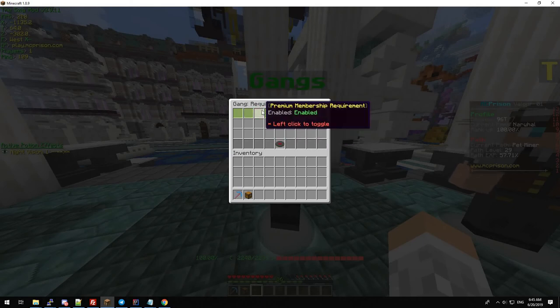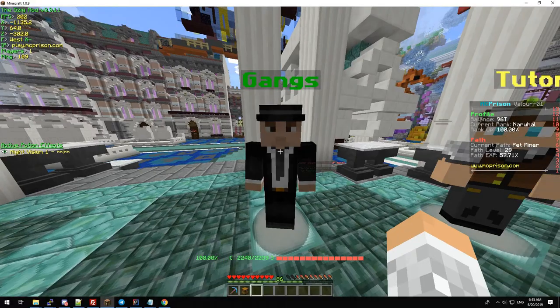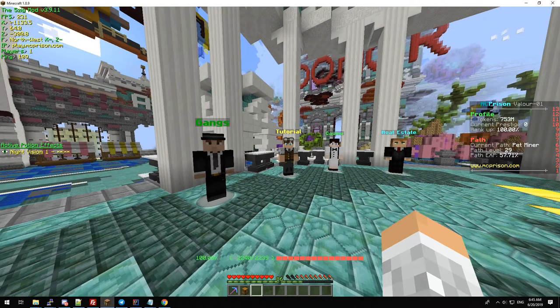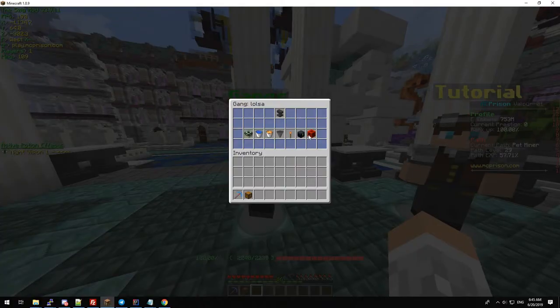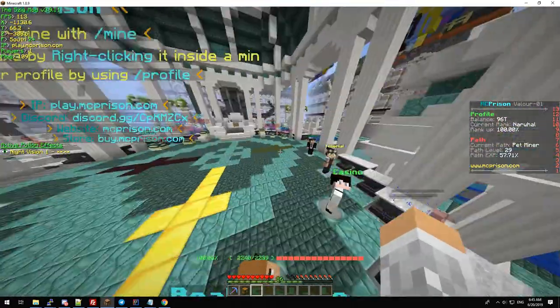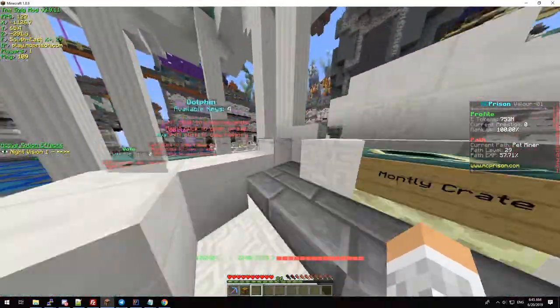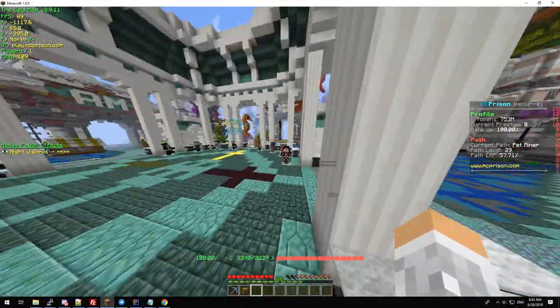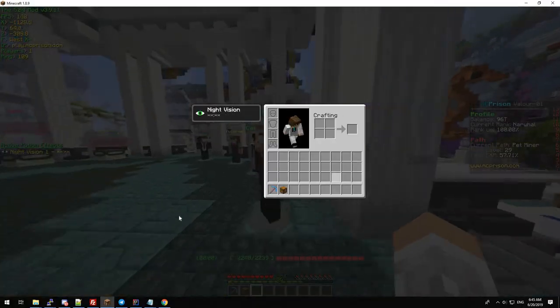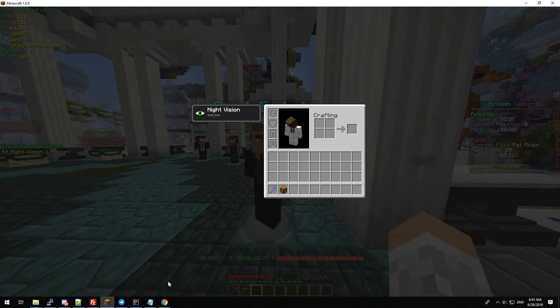Let's also enable the premium requirement. This is a big part of gangs — you can keep your gang state set to open but have specific requirements for whoever you want in your gang, then promote or trust them from there. That's the main part of gangs covered — the talents and the requirements for the hiring process. Hope you enjoyed, and I hope to see you on MC Prison on the 28th. Bye!